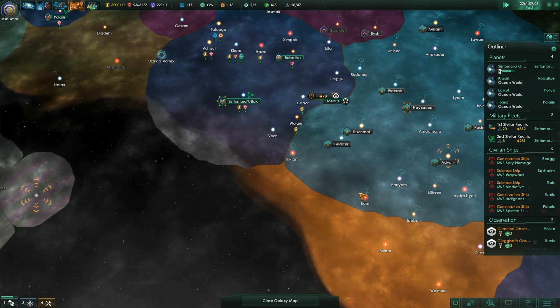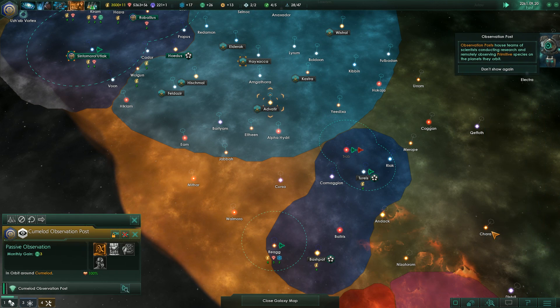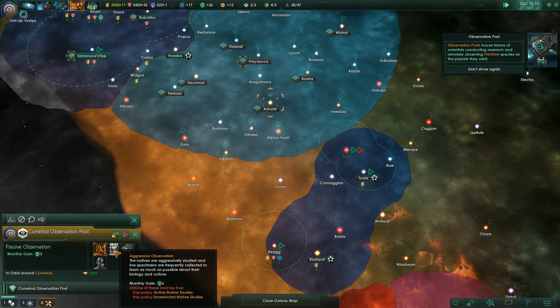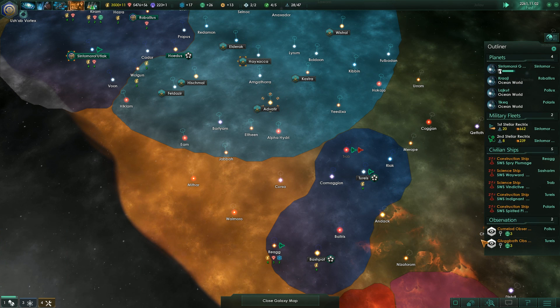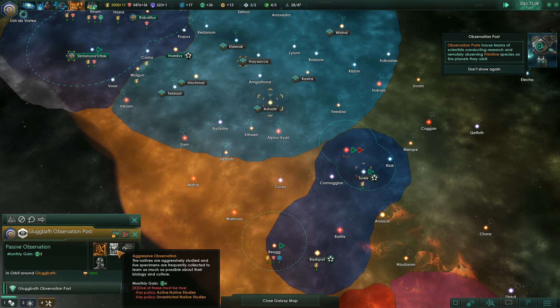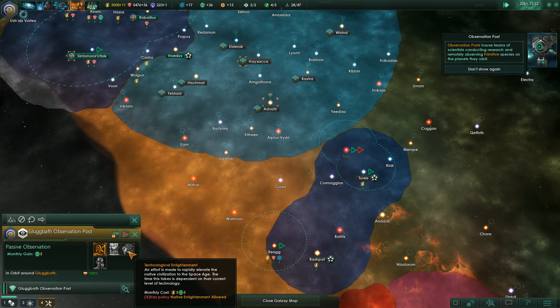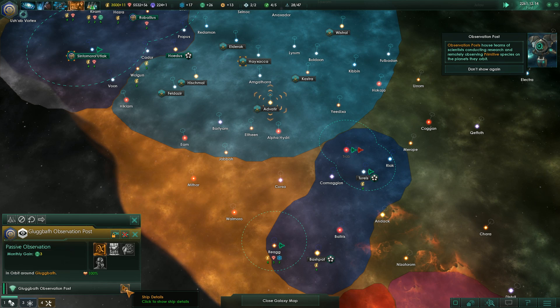Tropical - no. Tropical - no. How are these guys doing? Observation posts house teams of scientists conducting research and remotely observing primitive species on the planets they orbit. Right now not too much.